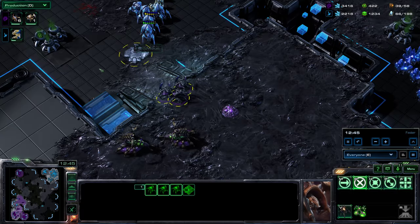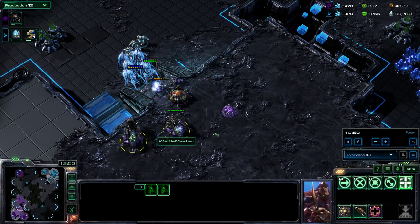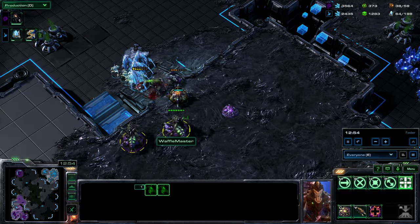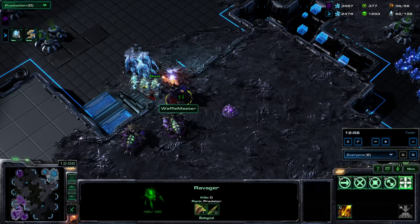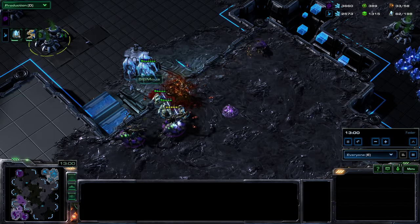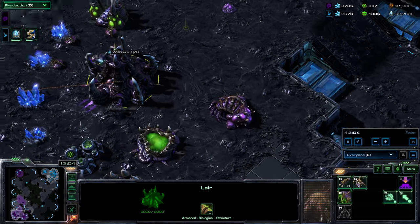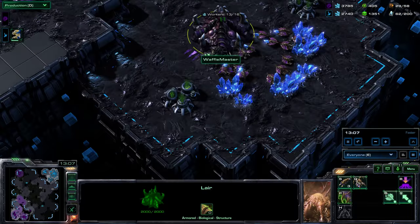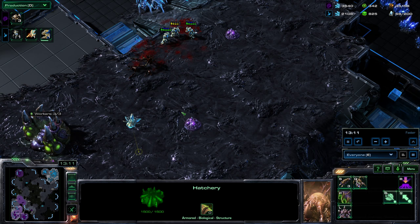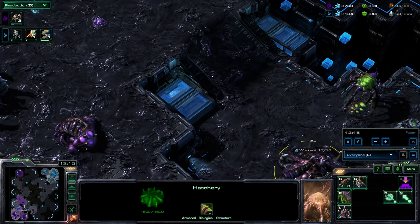These roaches better not walk to their death. The queens can help a lot here — they've got a lot of energy, so transfuses are going to be the key. The queens can transfuse several times, so you want to get those transfuses off and keep units alive. But look — the production tab is still empty. I just don't get how your production tab is empty when your enemy is knocking at the door.